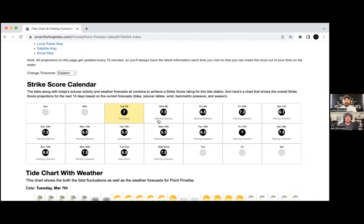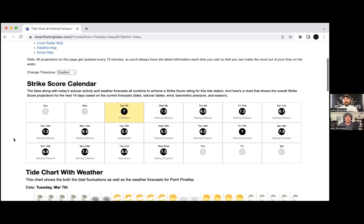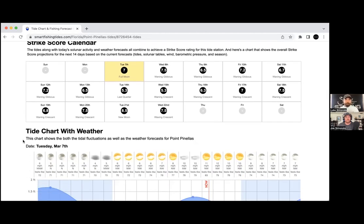The strike score involves upcoming weather, the current season, and recent conditions. For example, during winter a multi-day warming sequence bumps the score up, while very high or very weak wind will fluctuate it. It pulls in all the factors that count, weights them appropriately for the season, and spits out a score. So if you only have one of two weekend days to fish, you pick the one with the highest strike score — it goes out 14 days, with 10 being the highest and 1 the lowest.